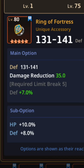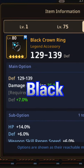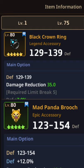The best in slot accessories, in order of rarity, are Max Limit Break Ring of Fortress, due to providing 15% extra defense, whereas Max Limit Break Black Crown Ring and Mad Panic Broach have better stats but are massively harder to acquire.